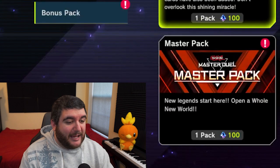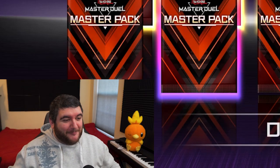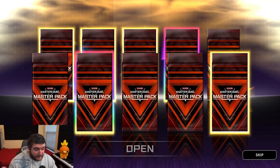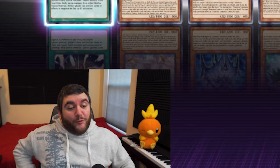If you stuck around for last episode you'd know that our pack luck was absolutely horrendous. These packs are infinitely better than last time. Just a quick reminder, we're looking for a lot of the normal and rare cards so we can add to our deck — things like the Paleozoics, Torrential Tribute, and Bottomless Trap Hole.